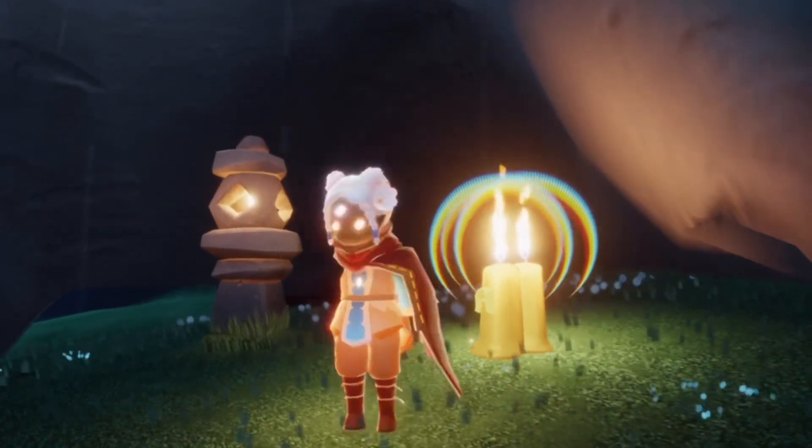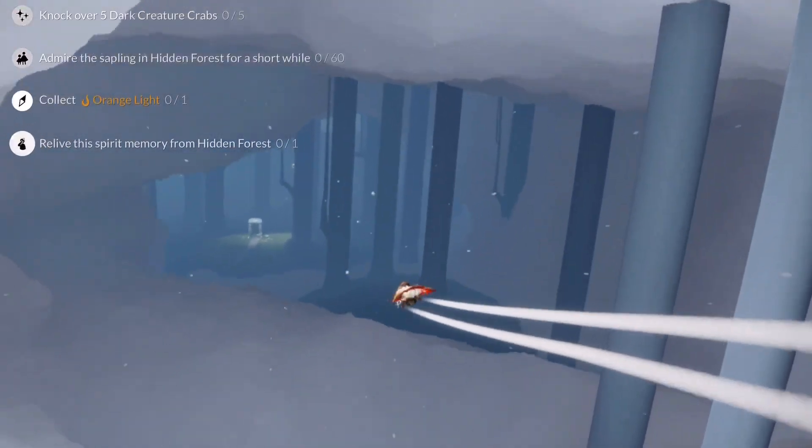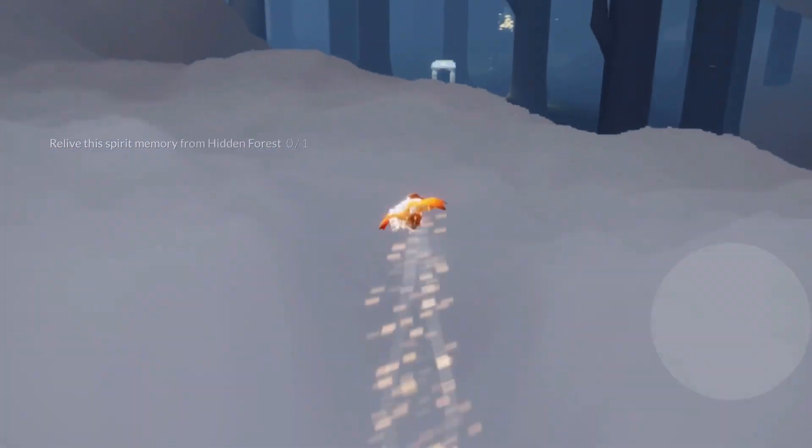Now with that done, let's get started on today's daily quests. For today's quest, we have knock over five crabs, admire the sapling, collect the orange light, and relive the face palm spirit.